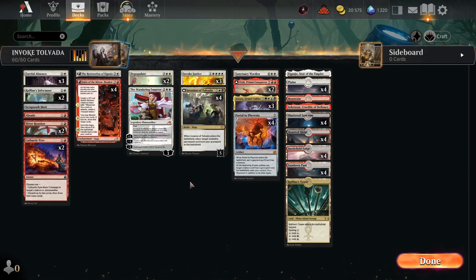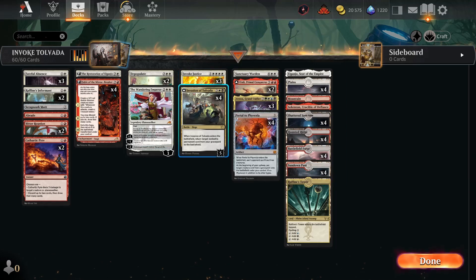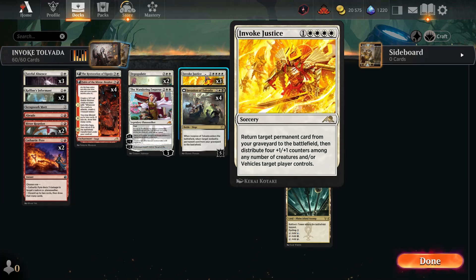Hey guys and welcome back to another reanimator. We solve the biggest problem of reanimation — that is that you need to reanimate either an enchantment or a creature. But Invoke Justice and the Invasion of Tolvada lets you target any non-battle permanent, or just any permanent, and this gets plus one counters as well.